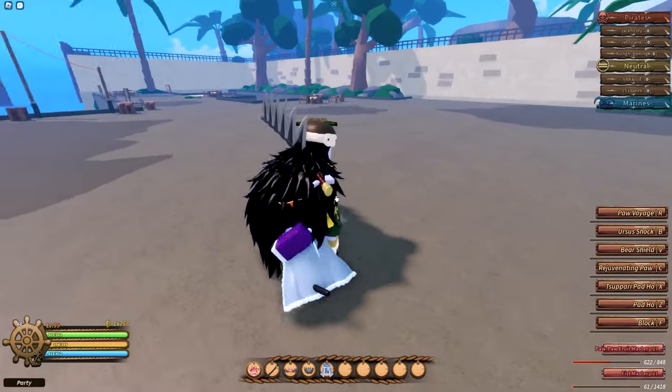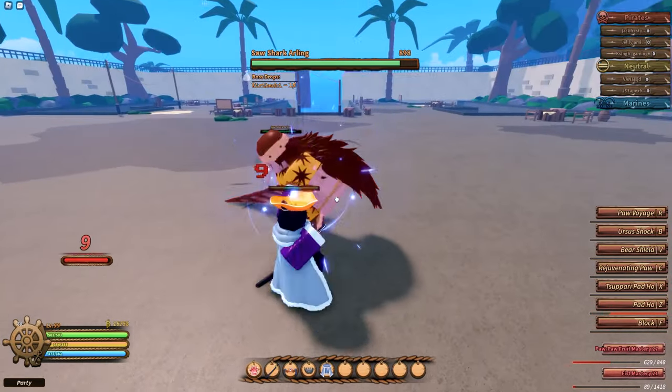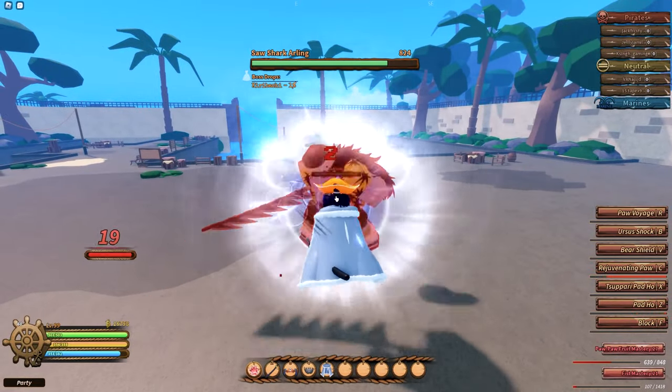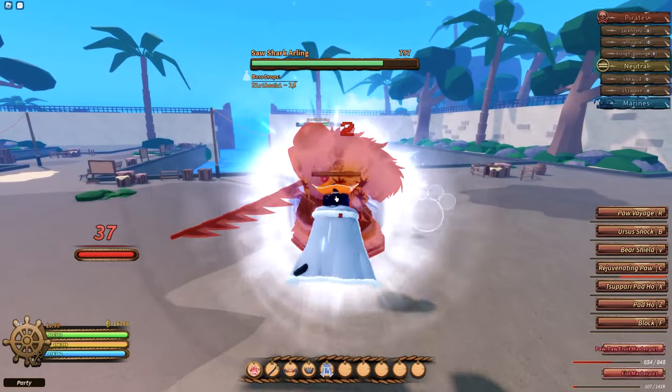The combat system is fairly easy — easier if you have a fruit in combination with either a fighting style or weapon. You'll want to hold space during your M1 combo to do an up tilt, of which you'll want to cycle a move and repeat. Doing this, you can essentially infinite combo anyone.